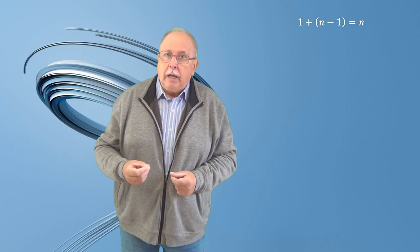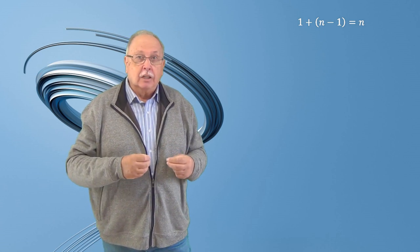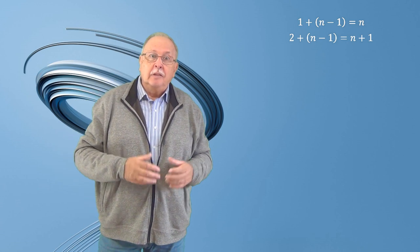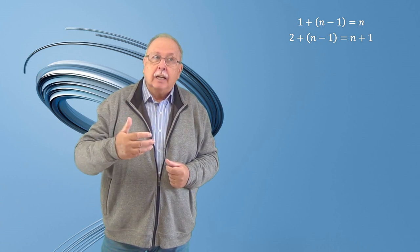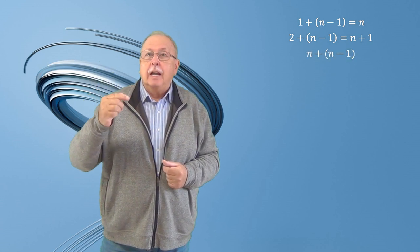Dar dacă lăsând să cadă de pe raftul N globul nu se sparge, atunci trebuie să încercăm un raft care se găsește mai sus. Dacă vom încerca raftul cu numărul 2N și globul se sparge, atunci este posibil ca numărul total de încercări să fie N plus 1, pentru că am făcut deja două încercări și s-ar putea să avem nevoie de încă N minus 1 încercări. Și atunci am avea 2 plus N minus 1, adică N plus 1 încercări. Dar noi vrem ca numărul N să fie numărul maxim de încercări, așa că nu vom alege raftul N plus N, ci raftul imediat inferior, și anume raftul N plus N minus 1.